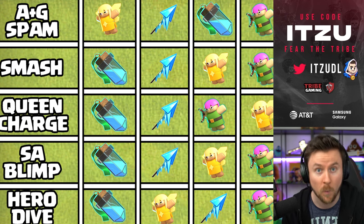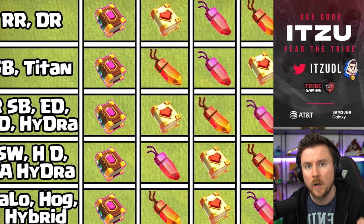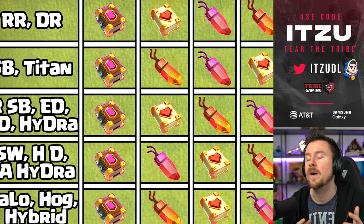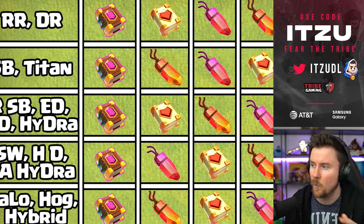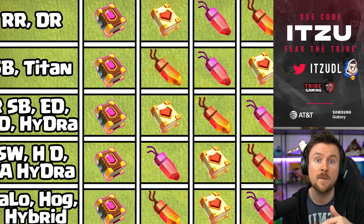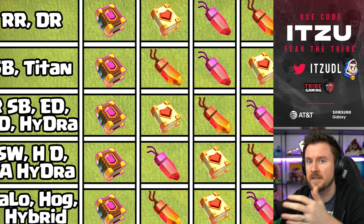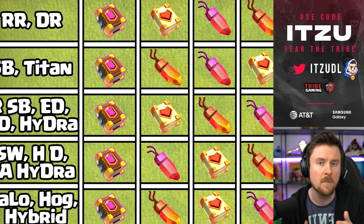Now for the Warden equipments, I reworked the entire ranking to be troop-dependent rather than strategy-dependent. Starting at the top with Root Riders and Dragon Riders: the best option is the Eternal Tome with the Healing Tome. You could replace the Healing Tome with the Rage Gem as well — both combinations work really great with these troops.